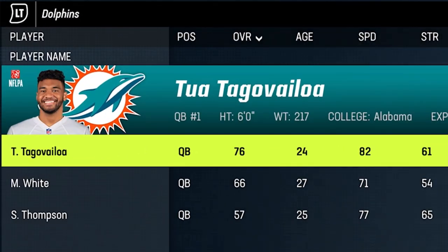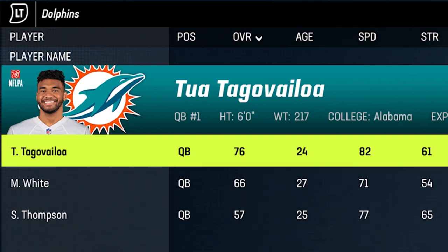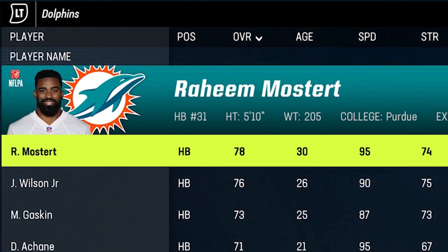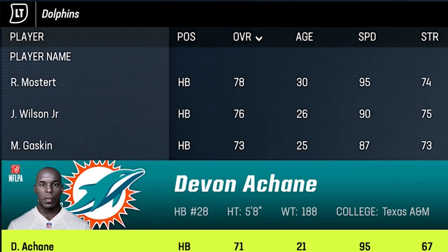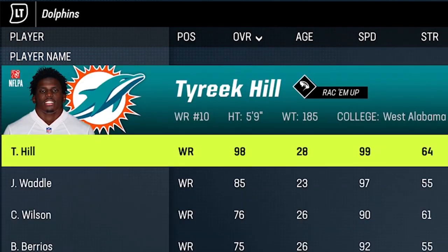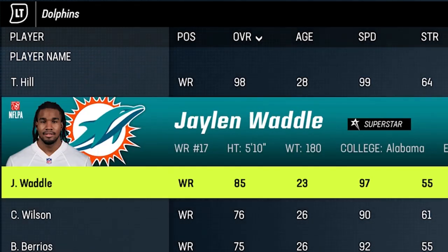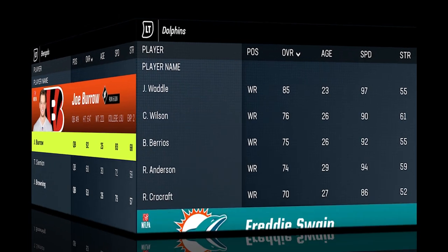Next up we might have the fastest team in Madden history: the Miami Dolphins. The only real issue is Tua Tagovailoa's arm, which is only around an 84, so he doesn't have the arm to fully maximize the talent around him — but he's still a good young quarterback for CFM. At running back, Raheem Mostert might be the fastest running back in the game at 95 speed, or second fastest depending on what Devon Achane's speed comes in at when they finalize the rookie ratings. At receiver, two of the fastest receivers in the entire game are on the same team: Tyreek Hill at 99 speed and Jaylen Waddle at 97 speed. They also have Robbie Anderson as a third receiver at 94 speed.